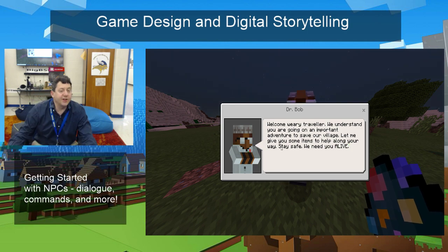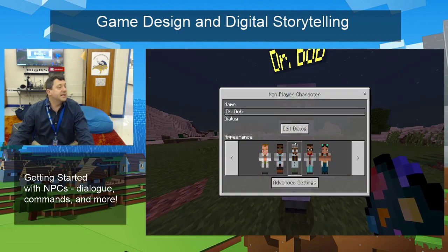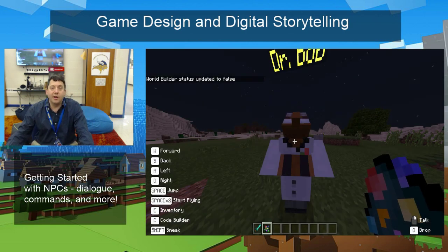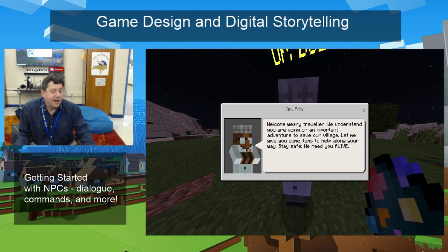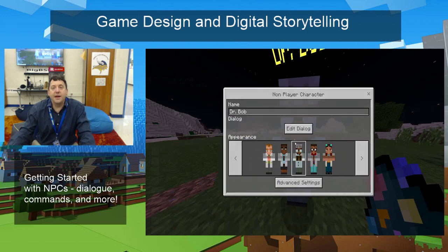So that's just what the dialogue would be. Now, when I go out of this, if I right-click, it still looks like I can edit it. Why is that? Because World Builder is still on. If I change it — now I interact with Dr. Bob and it looks like I'm actually interacting with Dr. Bob. Dr. Bob is telling me something. Now, I'm going to go back to World Builder because I want to use it.